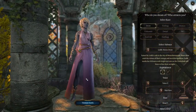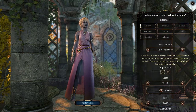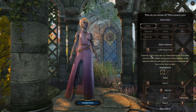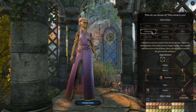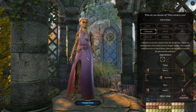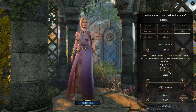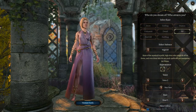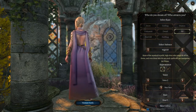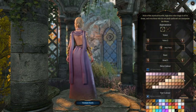All right let's go into the game. 'Who do you dream of?' — that would be Megan Fox but she is not available. Let's dream of an elvish girl. She's kind of cute. Okay, I dream of some random elf — let's go with this. Off we go!